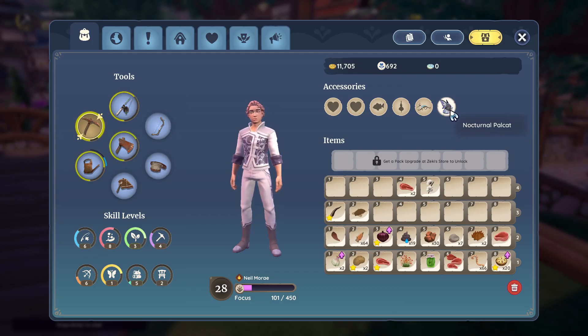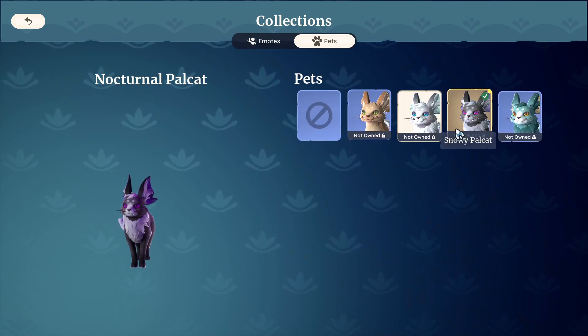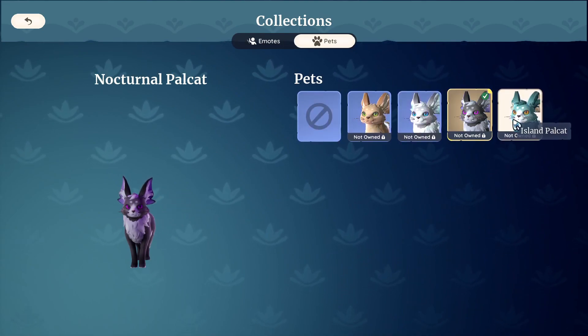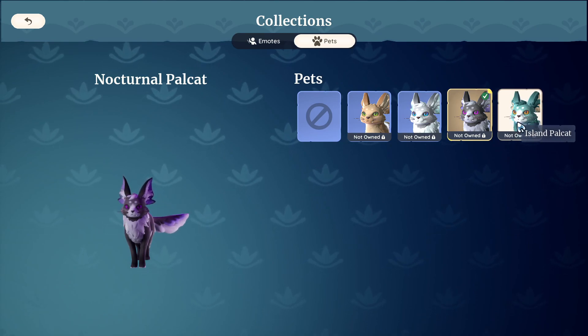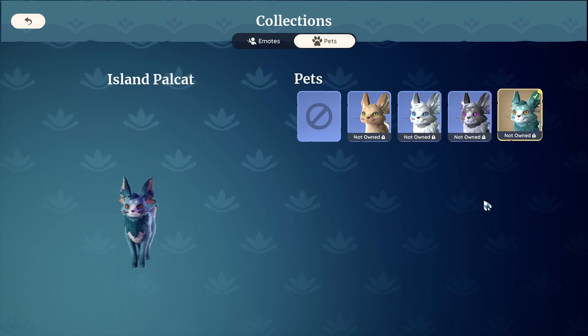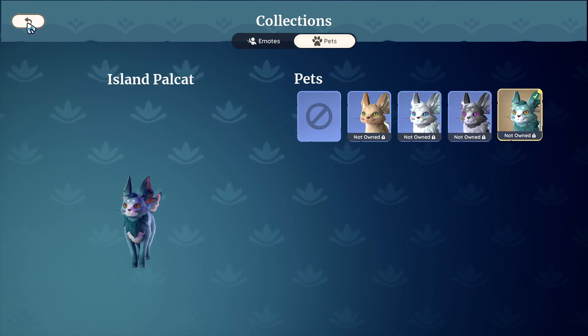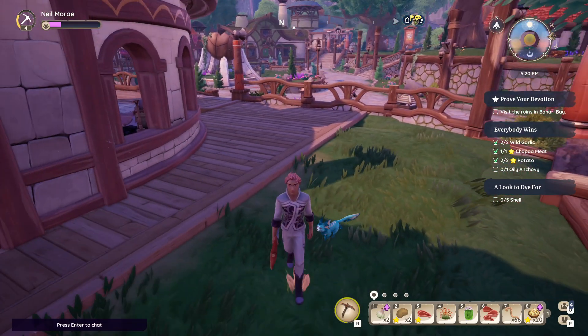Hit on the pets, and as you can see I don't own any of them. If I want the island palka, I'm just gonna go ahead and double right-click on it. Hit right-click two times on the pet that you want, go back, and there we go — I have the pet completely for free.